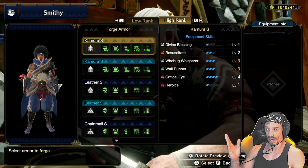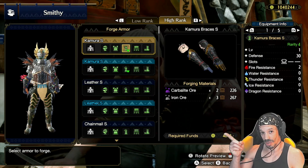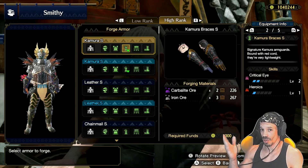From the start of high rank, you can already get Camura Braces because they come with critical eye level two and they have a level two slot. You might be wondering what slots are — stick around to the end of the video and you'll find out. But these are really good gloves to start out with.